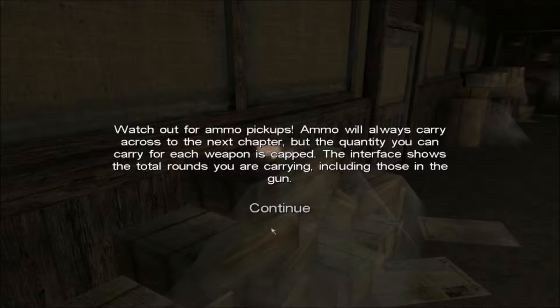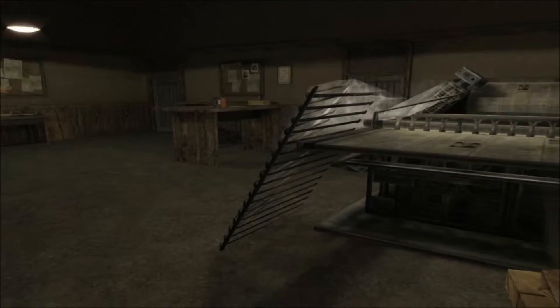I'm not controlling the camera. Ammo pickups — ammo will always carry across to the next chapter but the quantity you can carry for each weapon is capped. The interface shows the rounds. I can't move, I'm stuck on that door. I've got ammo for a gun I don't have — I don't think I have a gun anyway.